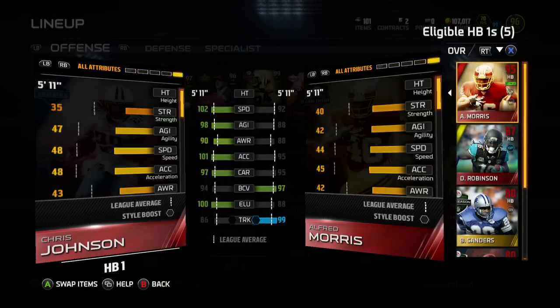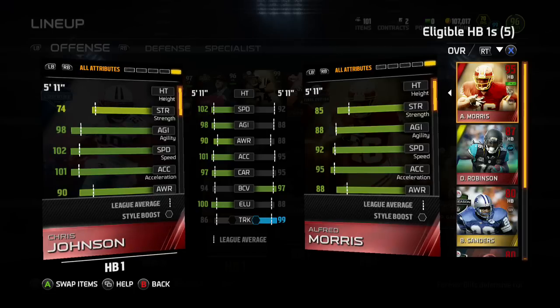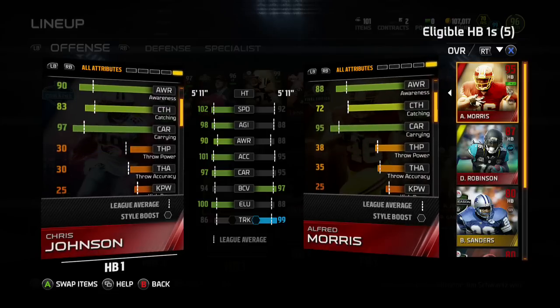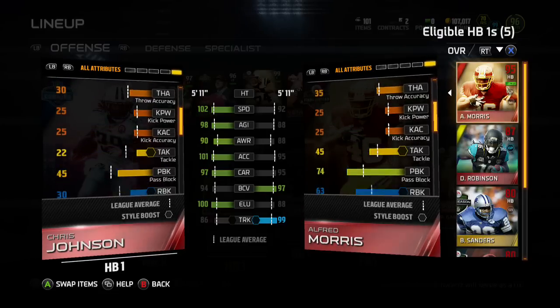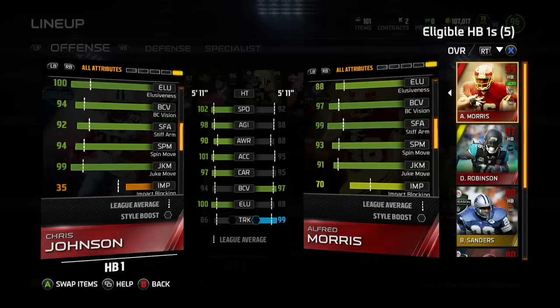Jay here, and we're gonna take a quick look at Chris Johnson, combine warrior. The reason we like him is his speed and agility — he's a decent receiver and a decent carrier. You're not gonna want to take him up the middle on a dive carry, but if you get him in open space, this is gonna be a running back you like.